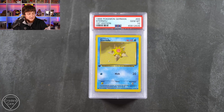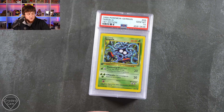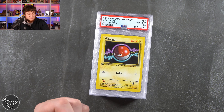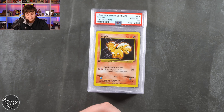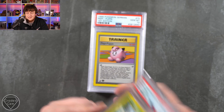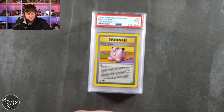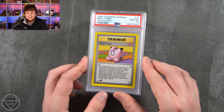We carry on now with the Starmie Gem Mint 10 and the Staryu. We have the Tangela Gem Mint 10. Maybe we could talk about the chance of German Jungle first edition, German Fossil, German Team Rocket — maybe PSA could start bringing in those sets. It'd be interesting to see. I reckon the collector base would explode — it's definitely bigger at the moment, but if we added in those German first edition sets, you'd give more people more choice.